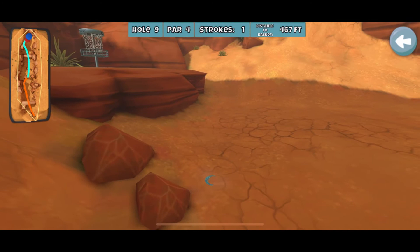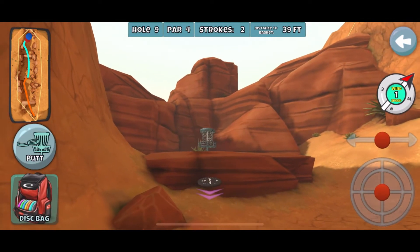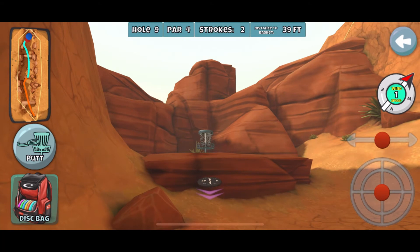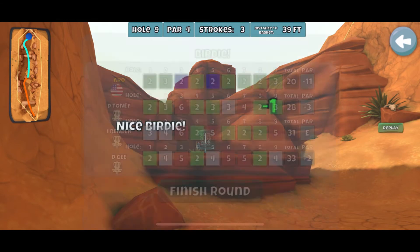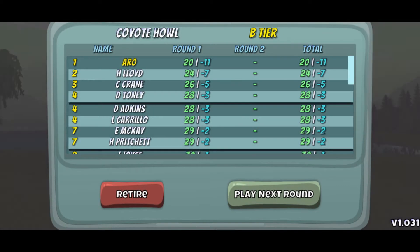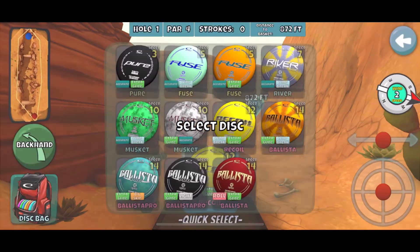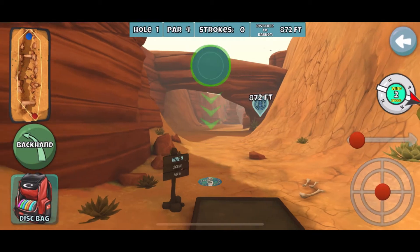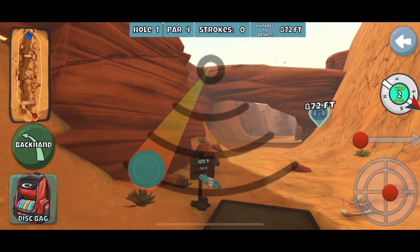Getting used to the initial drive as well as different scramble opportunities you can take if you end up stuck behind the pillar — you don't want that to be something you're inexperienced with in a situation where you need it for a record, a rating, an MP, or a pro tour round. You want it to be a situation that you feel very familiar with navigating.